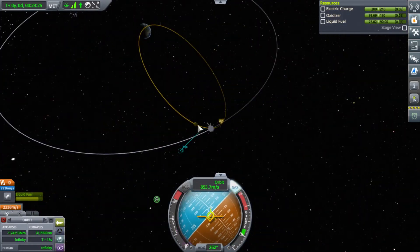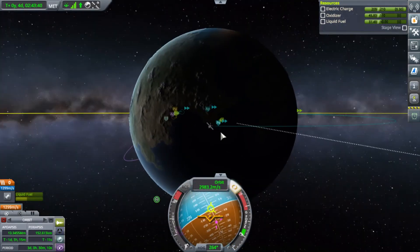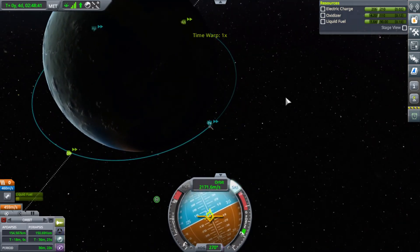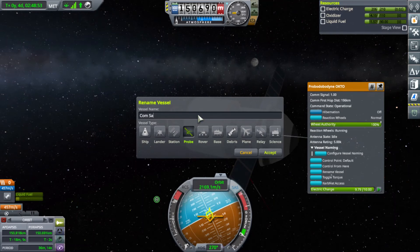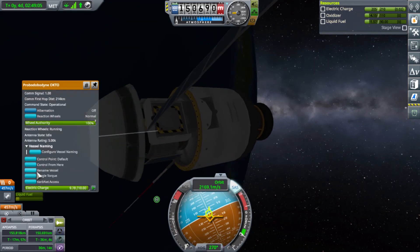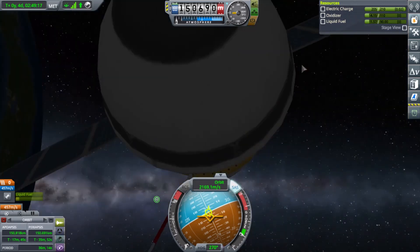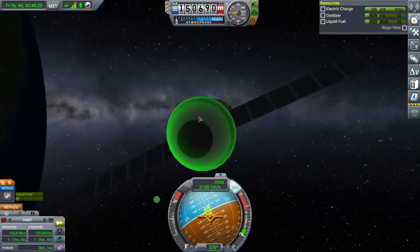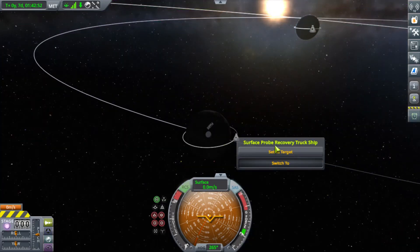Send the satellite back to Kerbin. Going to do a little maneuver — nice little periapsis, circularized my orbit. Nothing eccentric. And I've got my satellite — I thought this was a pretty decent success. Everything didn't quite work out the way I wanted it, but let's go ahead and rename it ComSat1. That's one of the first things I put in orbit. In hindsight, it doesn't have any means of relaying signals so it was really just for fun, but let me get my Kerbals back home and set everything back to debris.